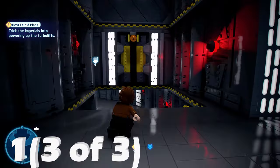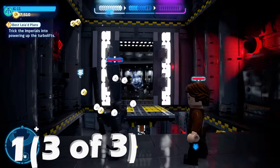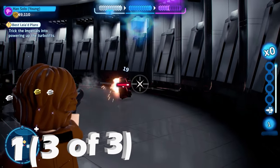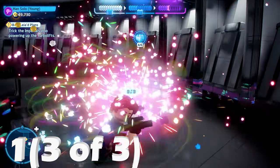For the last mouse droid, there's going to be a wall here which you can pull down with a hero character or bounty hunter. That gives you access to a secret room. There's a mouse droid in this room which you can destroy to complete minikit number one — that's all three.